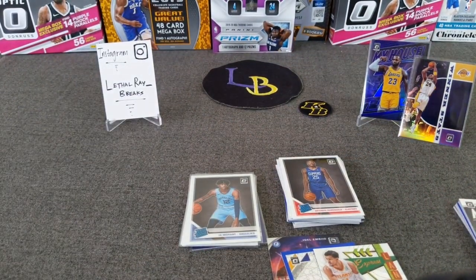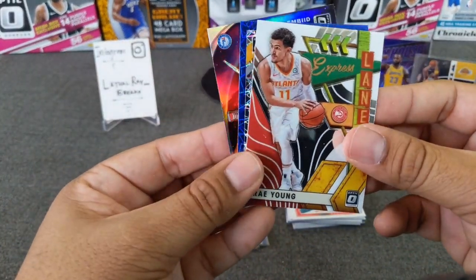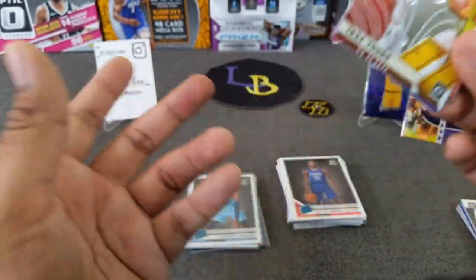Thank you guys — I know the video is running a little too long. I appreciate it. Make sure to comment, like, and subscribe. More openings to come. Almost forgot — giveaway! You get to pick one of these three: Trey Young Express Lanes, a Klay Thompson Blue Velocity, or the Joel Embiid Fantasy Star. All you have to do is be a subscriber and comment, and you're in.